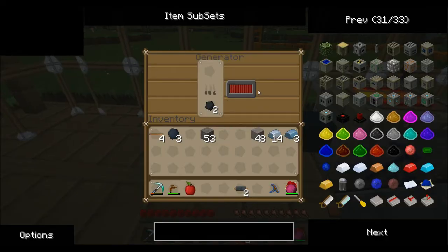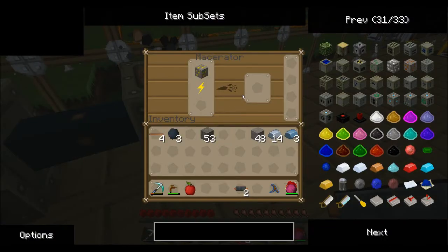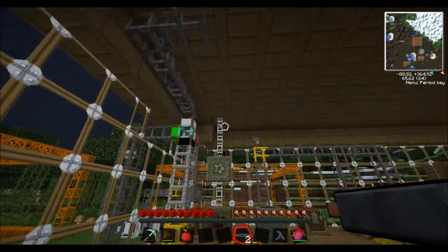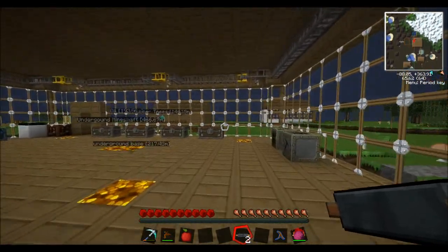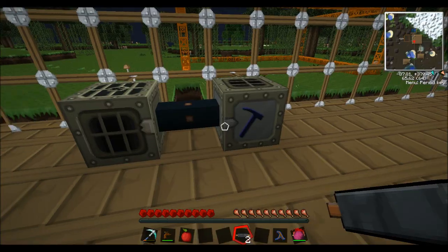Now this is really inefficient, this generator, so you want to try and get your sustainable energy done quickly, either geothermal.